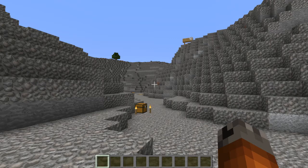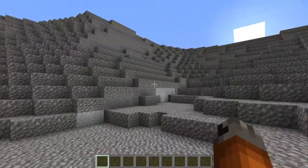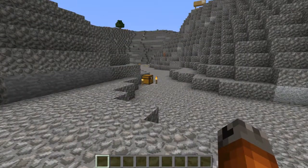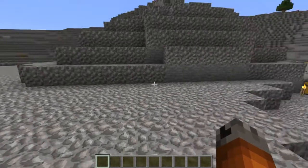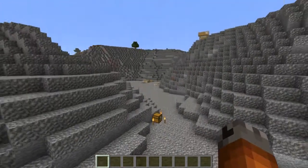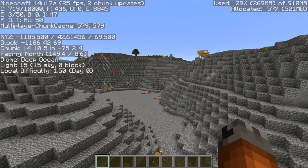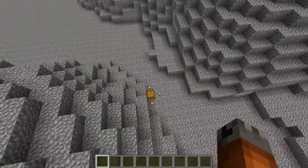Hey guys, this is Rick and welcome to the Wasteland. This is the new 1.8 customization that you can do in the overworld. I've created a Wasteland world here. This is actually a deep ocean biome.